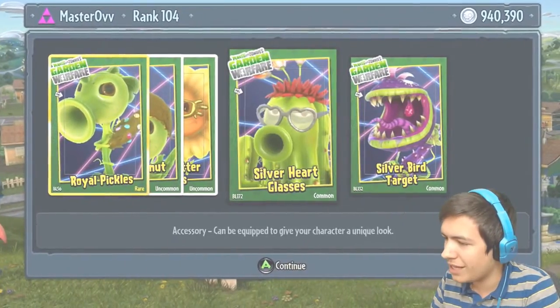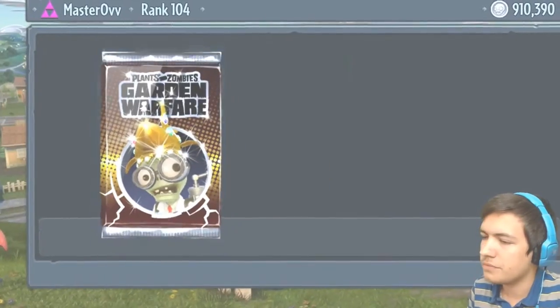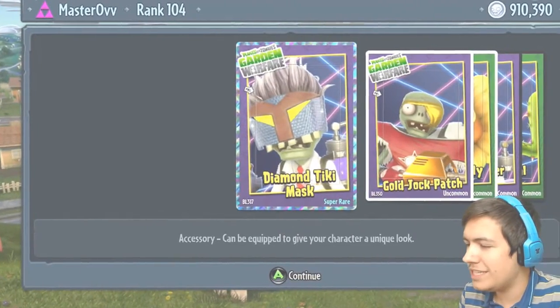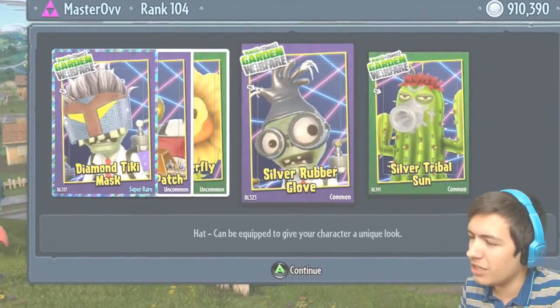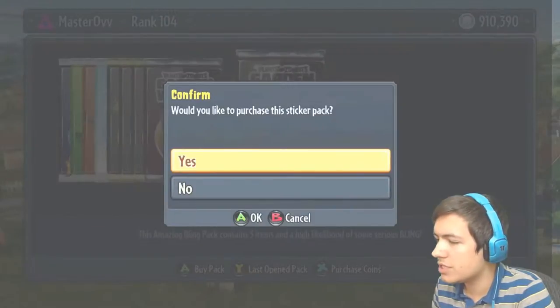The Gold Splatter Glasses, the Silver Heart Glasses, and the Silver Bird Target — brilliant, let's go! It looks like there's going to be a lot in this DLC. The Diamond Tiki Mask, the Gold Jock Patch, the Gold Butterfly Face — that's kind of weird, that one, kind of trippy to look at — Silver Rubber Glove, and the Silver Tribal Sun.